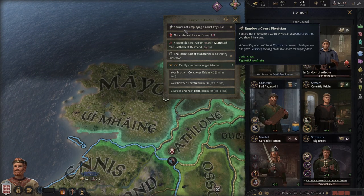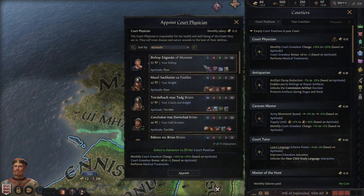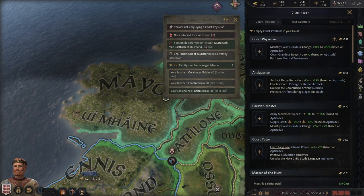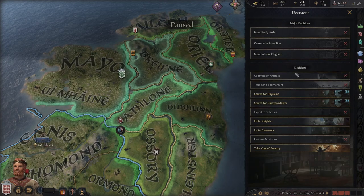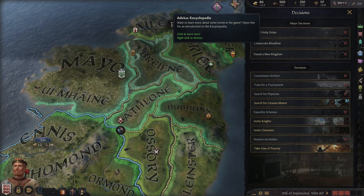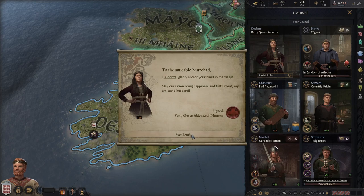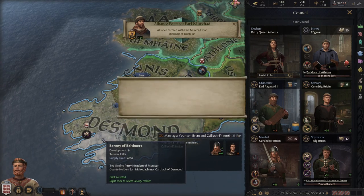We haven't even unpaused yet and we're not employing our court positions. Our bishop is 53 — that's kind of bad. Just because they don't have the physician trait doesn't mean they're not good, but I'd like someone a little younger. Let's look at Decisions and we're going to hire a physician. They're going to join in. My wife does not support me, everybody is getting married, we've formed an alliance and now we have Desmond as well.